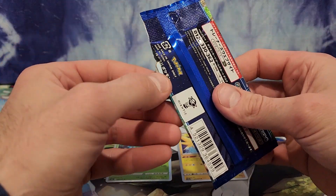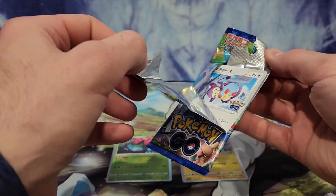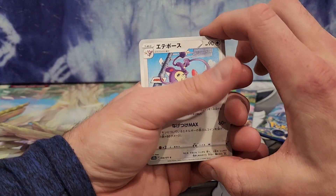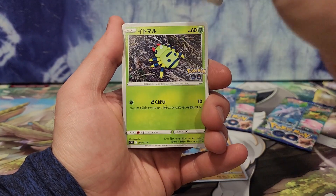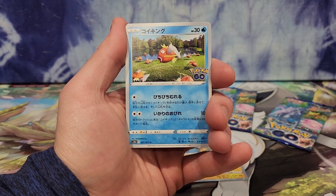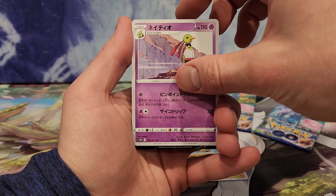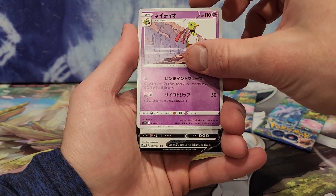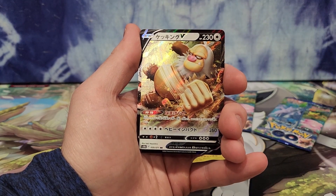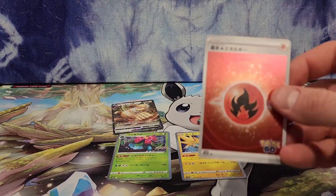I'll try to open this on camera — I'm trying to open it in a way that I don't struggle for five minutes. Okay, we've got a monkey of some sort, a Spinarek, a Magikarp, whatever Nautilus evolves into — maybe this is a Nautilus — and we've got a V card. Is it a Conkeldurr? No, it's that monkey, I don't know his name. And a fire energy.